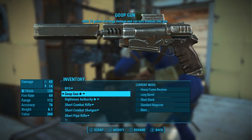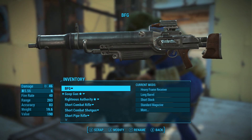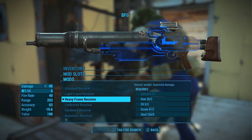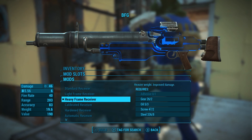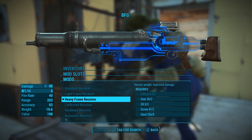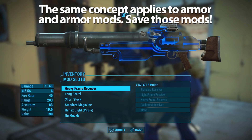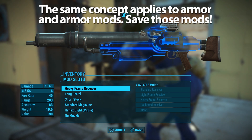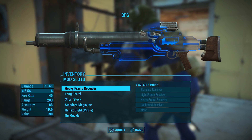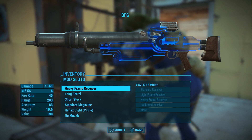What I was doing was scrapping weapons — like the BFG with its long barrel and heavy frame receiver — without realizing what I was losing. If I had gone into that weapon and unequipped those parts down to the standard receiver, I would have been able to save that more costly, harder-to-make mod and equip it to my current assault rifle. You want to hold on to weapons that have good mods you don't have access to — it's a free mod. You can disassemble it off that weapon, scrap the gun for parts, then equip that mod to your own weapon.